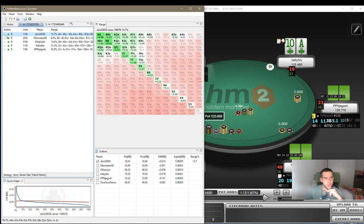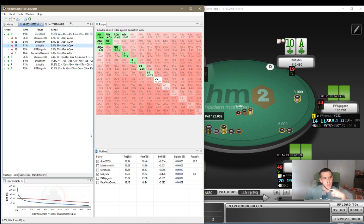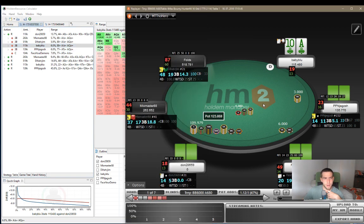So if we keep this range, we can check if we should be reshoving here with our stack. It says 3-bet, but it's pretty much the same as a call here because we have a similar stack. And if we go here, we can see that A-10 suited is a minus EV shove in this spot. So according to Hold'em Resources Calculator, we should have folded here.